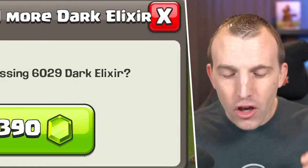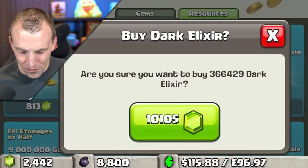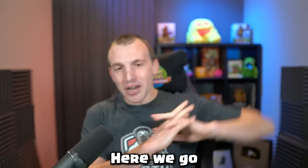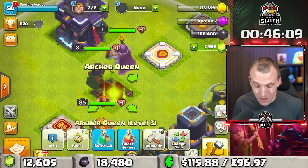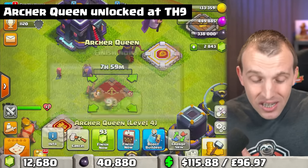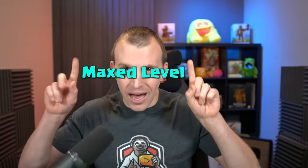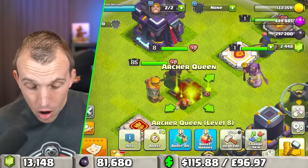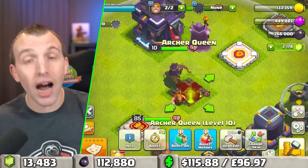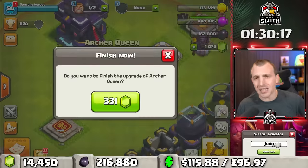Are you kidding me? One level and we need some Dark Elixir. Fill up the storage because we get the best value by filling it up completely. Going to level three. Hopefully we can make some progress now because the timer has already been rolling. The Archer Queen is unlocked at Town Hall 9, and the first max level for a Town Hall is level 30.